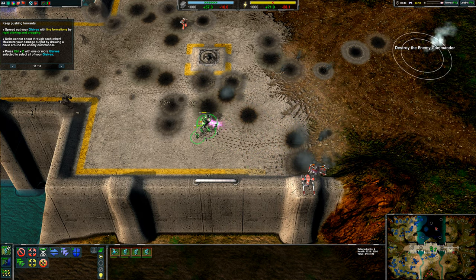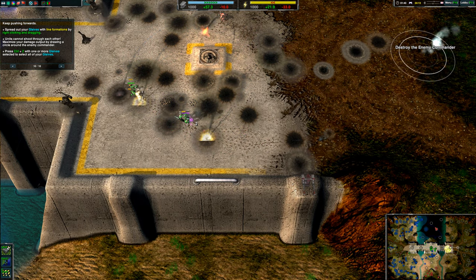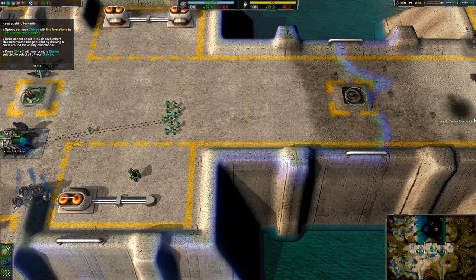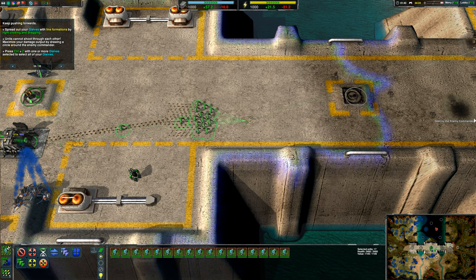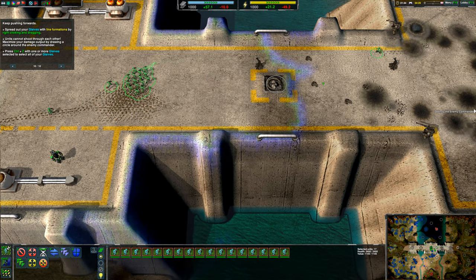Control-Z with one or more of your glaives selected. I've just been double-clicking. Control-Z — I'm on Dvorak and that's on the entire other end of the keyboard. I will need a few more glaives, it seems.